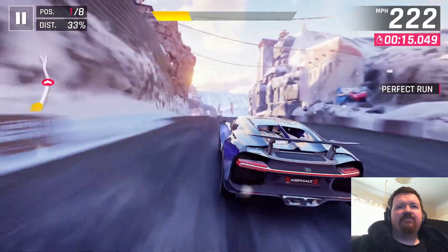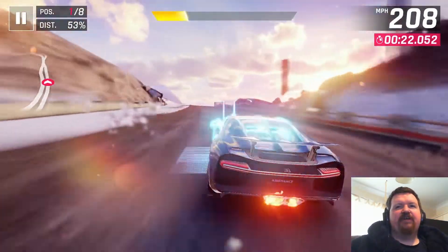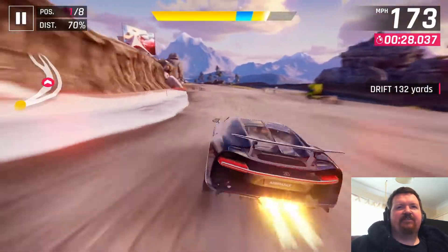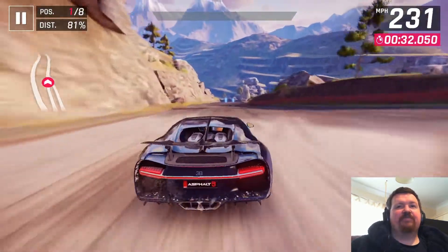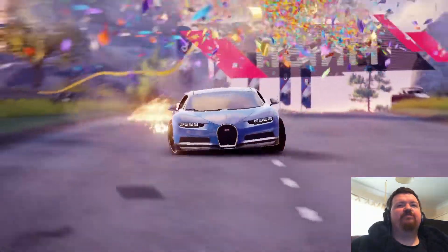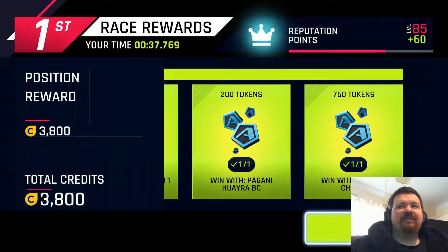Just go back in here and check out which cars you have unlocked throughout the event and give them one quick run. Even in their base unlock state, like I haven't done anything for this car, they're all going to be able to beat an AI Lotus Elise. And I don't think there's any other event in the game where you can do a single race and net yourself 750 tokens.